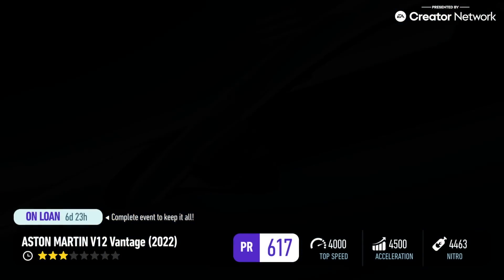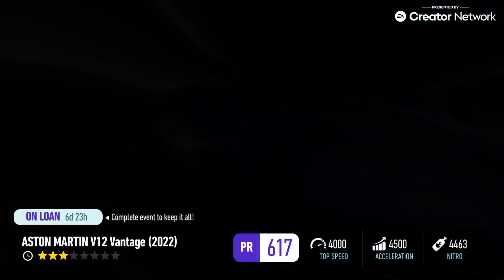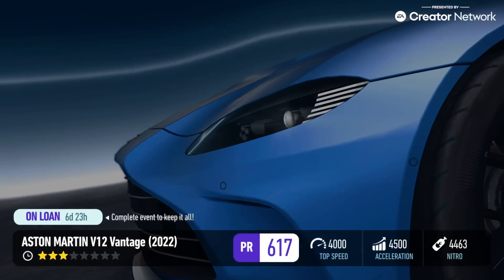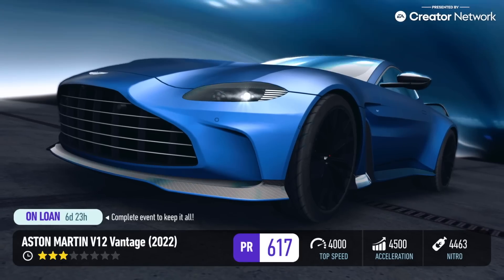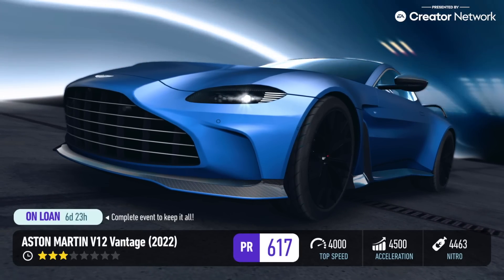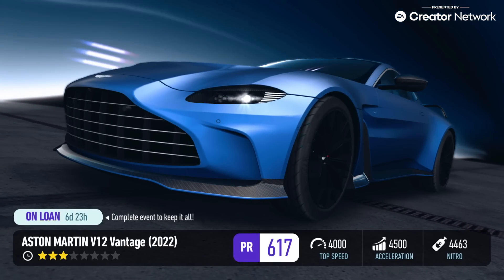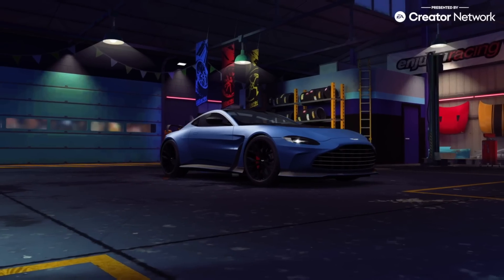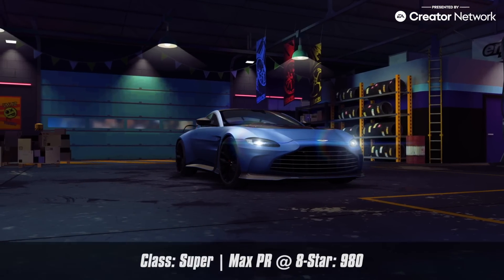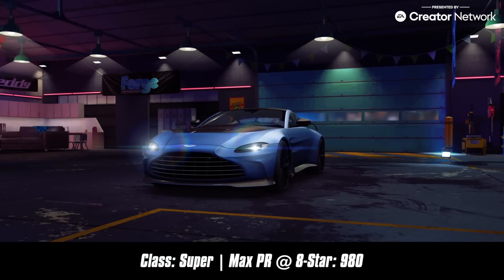We start with the Aston Martin V12 Vantage — not the V12 Vantage S we've had in the game for the longest time. We're talking about the brand-new V12 Vantage with the twin-turbocharged V12 engine, one of the last of its kind for Aston Martin as they transition toward a more electric future of luxury and performance. This car, like most Aston Martins in this game, is placed in the superclass and can only be unlocked by completing all seven days of the Desert Shroud special event.